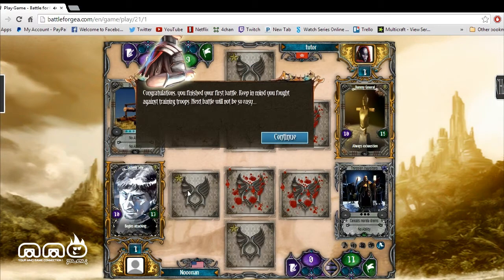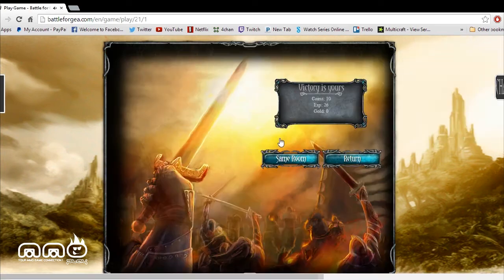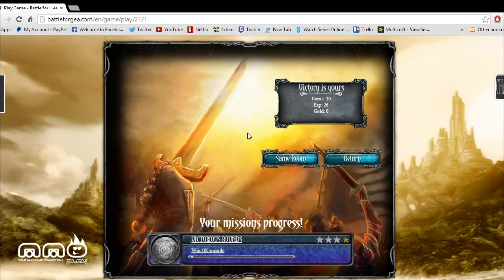And then next we're going to apply our main cards over here. Congratulations, you finished the first battle — keep in mind you fought against training troops, next battle won't be so easy. Alright, so we took the victory. The victory is ours — we successfully defeated that NPC in the first chapter of the campaign.